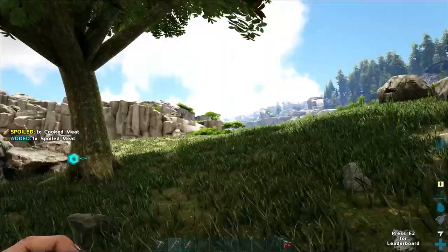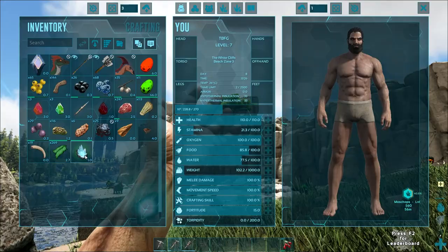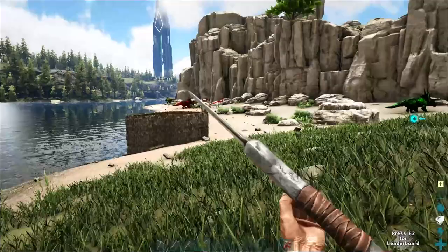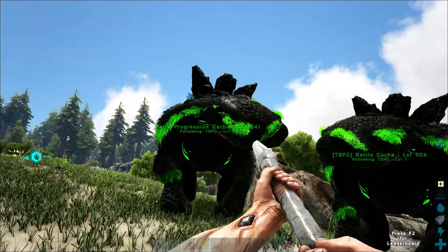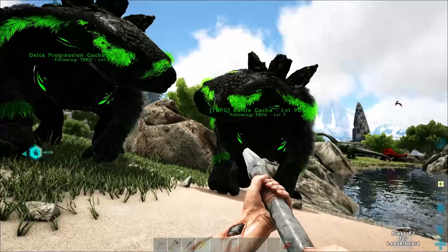We have a couple other mods we should talk about. Of course, Shiny Dinos — you know we love Shiny Dinos. We also have a Ramshackle Gacha Crystal — what's in that? We got a good pike — yeah, we're about to pike some fools. We've got Shiny Dinos and then we've got Combat Trainer. If you press F2 you'll see the leaderboard, and my Delta Regression Gacha will be up on here eventually, but I think you have to be on it in order to get on the board.